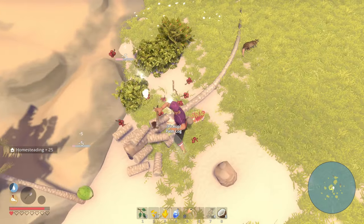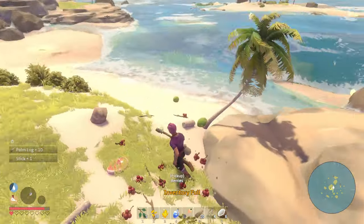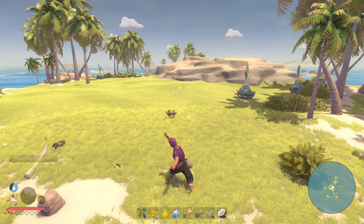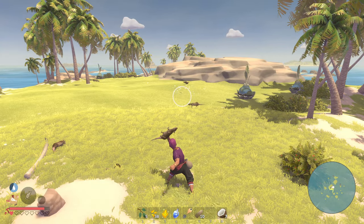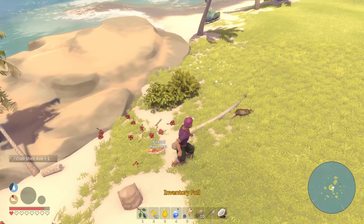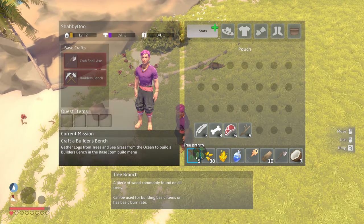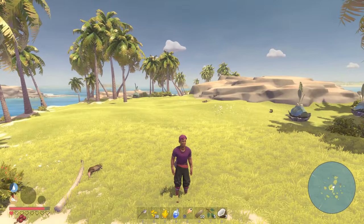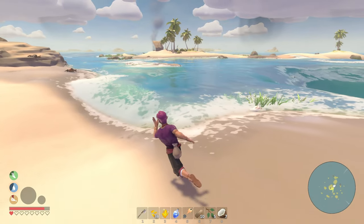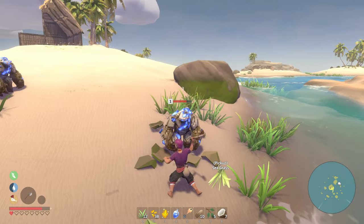I've got wood. I feel like I could use this for something one day. Let's get rid of these rat corpses. What are these physics? I'm sorry — how is this a game? It doesn't feel real to me. It looks okay but it doesn't feel good. Let's go get some seagrass.